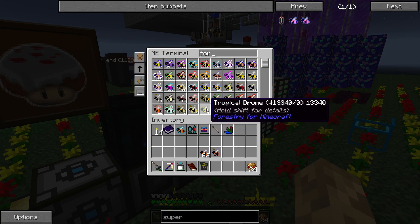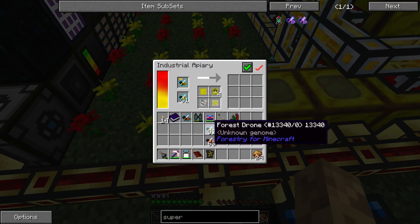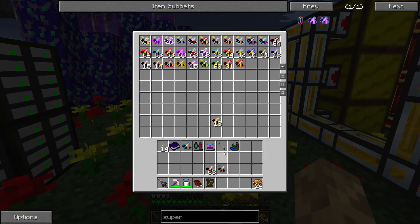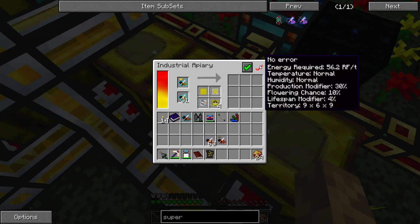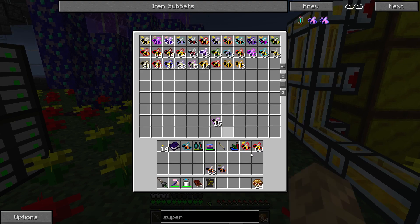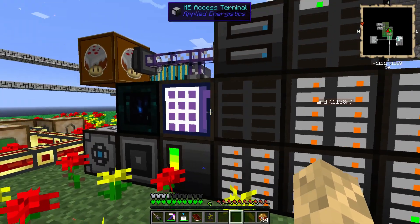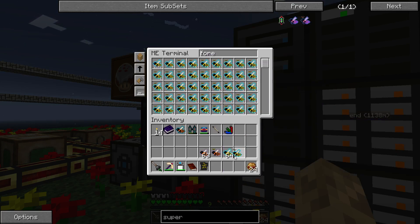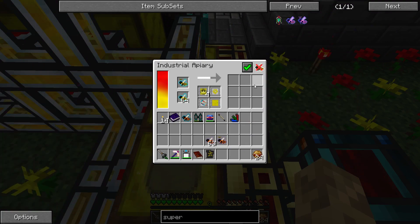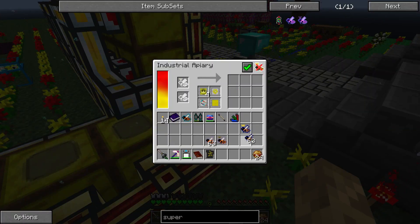Do I have more forest princesses? Let me go ahead and knock this out. I don't need meadows anymore. Go ahead and keep breeding up the same sets. That way we get one type of drone in plenty. Our three main blocks here are going to town.